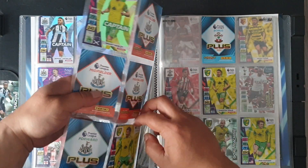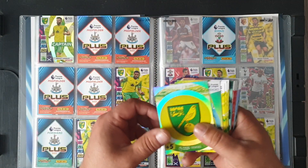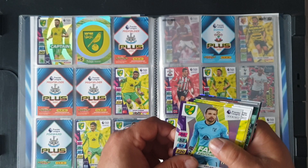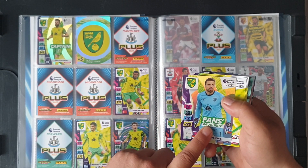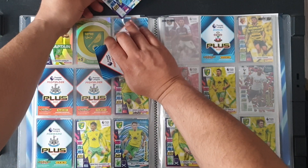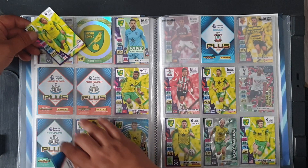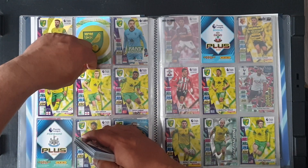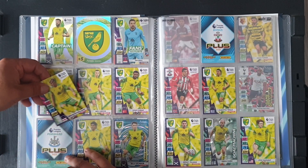Now up to 263 which goes straight there. The goalkeeper is a fan's favourite — Tim Krul goes to 264. Max Aarons at 265. Number 266 we have Ben Gibson. Kabak duplicate. Williams at 268 — perfect and that completes the page. Janoulis duplicate. Number 272 is up top — Todd Cantwell — magic man. Number 275 Christos Tzolis — no. Pukki — no. Josh Sargent — no.